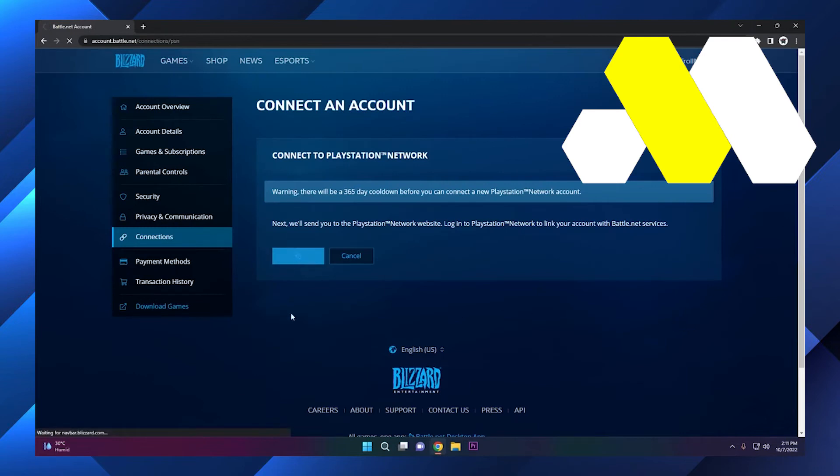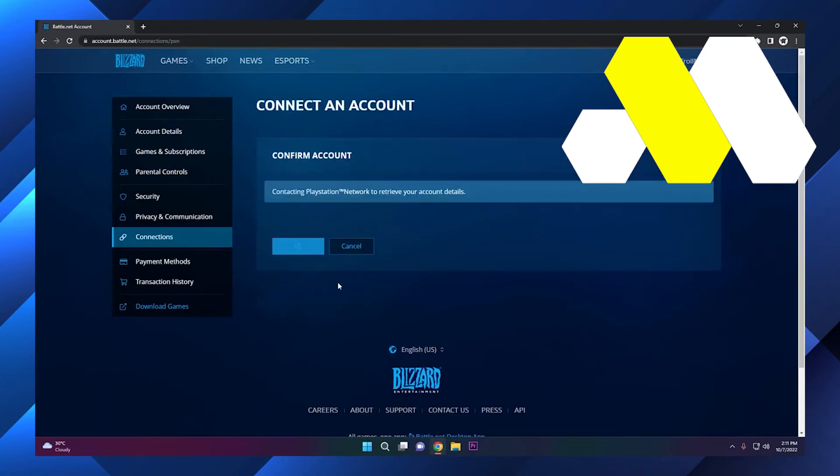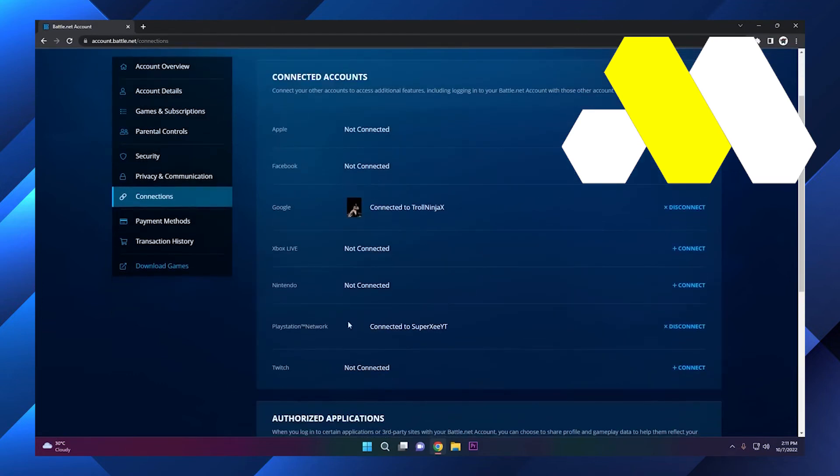I had all my progress in my PlayStation account, so I'm going to be connecting PlayStation. Make sure you see that you have the correct account showing in your connections. I clicked on it and I'm going to show you what account is going to be connected. My ID is my main account where I have all my progress, so I'm choosing that. If you don't have any account logged in the browser, it will ask you to log in. You can see my PlayStation account is actually connecting to the Battle.net account.